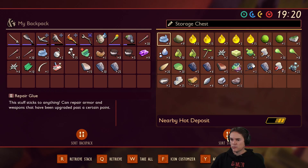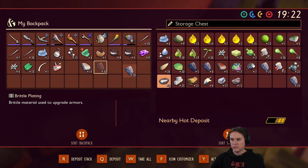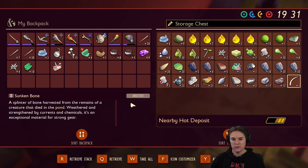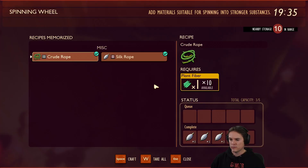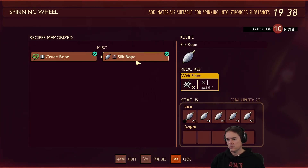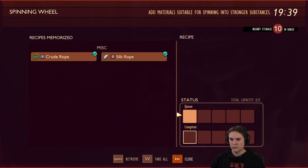One thing we need to do is pick up all the sap we can find. I know there's some of these logs over here by the termites. We're very low on sap all the time. Well, we can make sap collectors — we just need to put them out near the oak tree. There are some big nodes of sap there. Sap catchers are a blueprint — you need an acorn top, two weed stems, and four crude ropes. At the sand base, we've got everything we need to make a load of those.